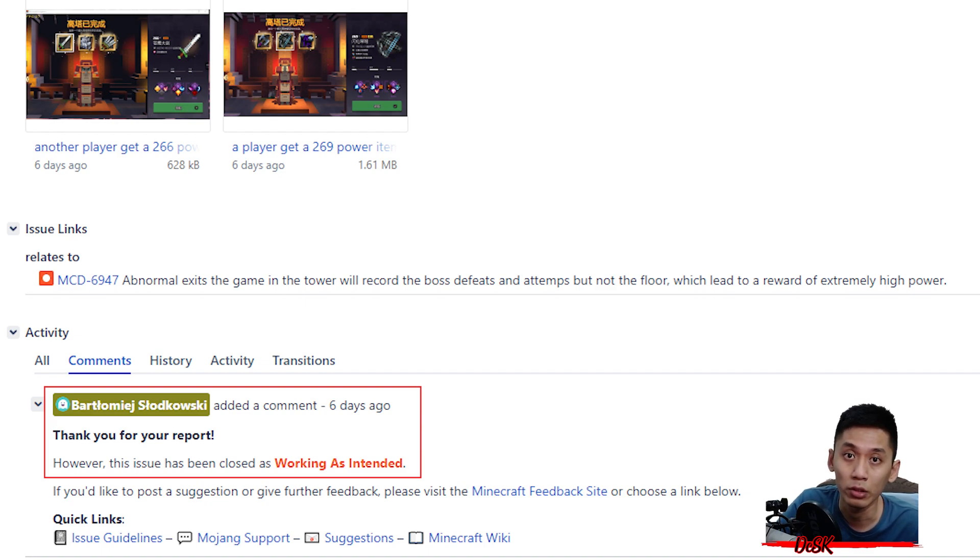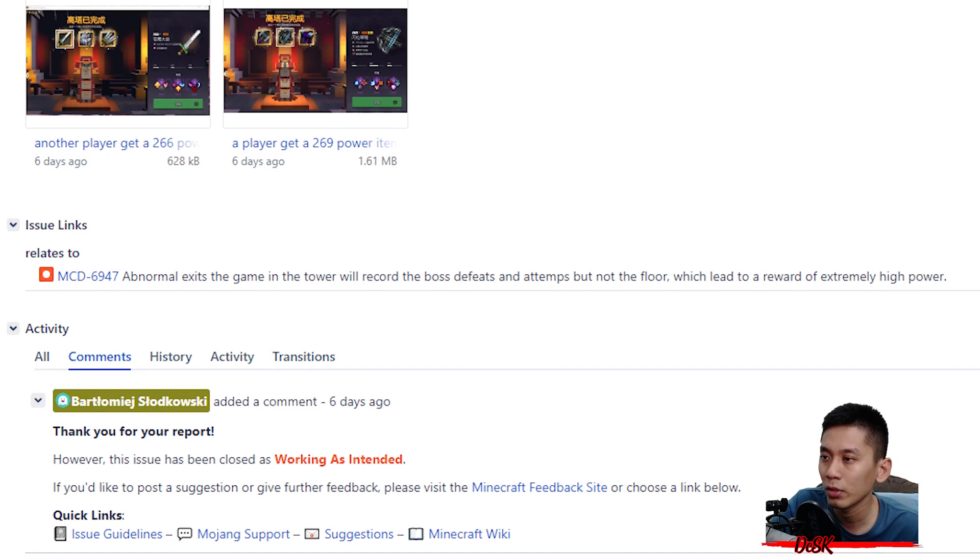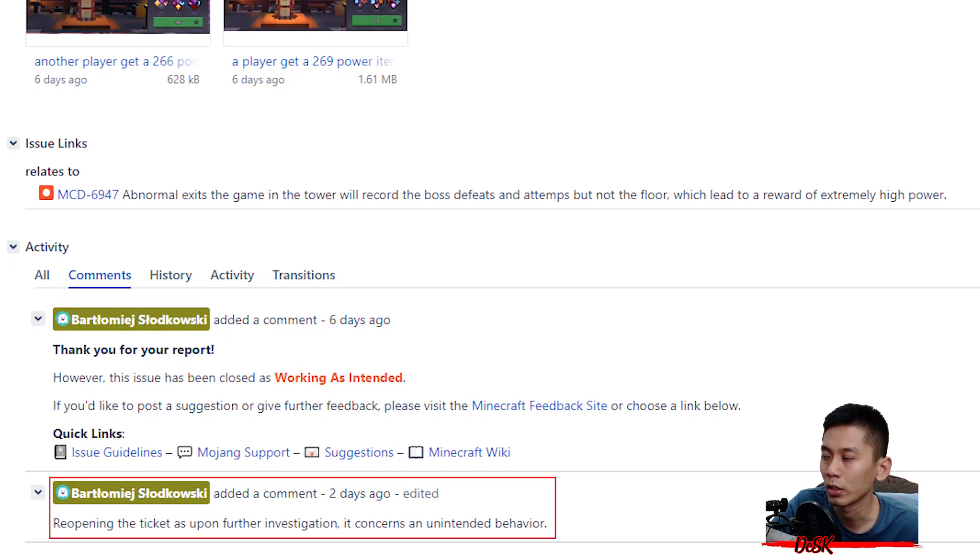That means you can get higher power level gilded gears in the Tower using a legit way. But to me it's more like a bug or glitch, because getting a higher power level gilded gear is extremely too easy. After a few days, they reopened the case for further investigation, and it is clearly unintended behavior. Mojang team, if you are watching this, please fix this as soon as possible — the item power level is way too powerful.